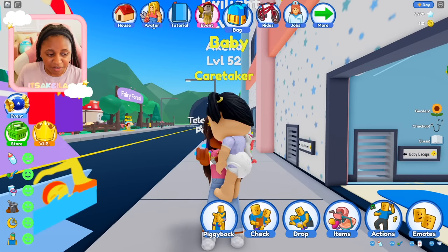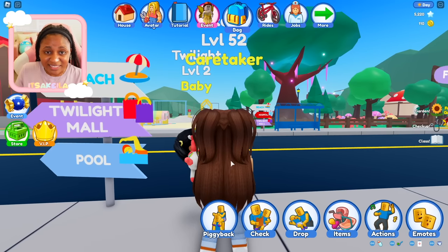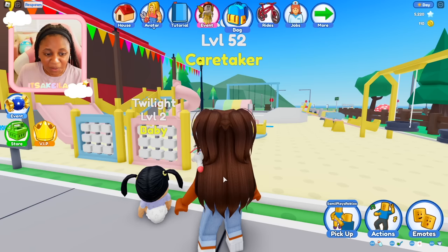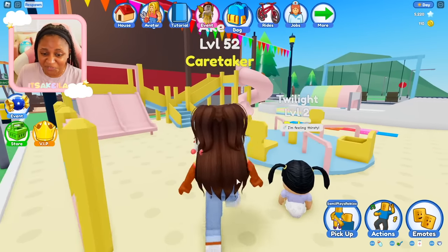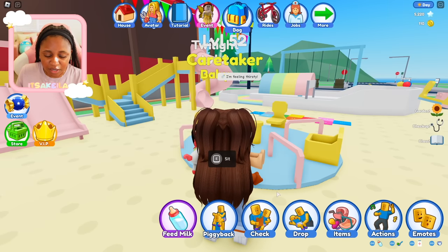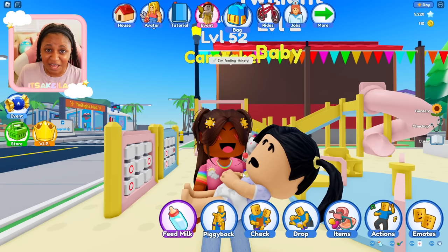All of her moods are really good right now, so that's perfect. Let's head over to the playground — that seems like a lot of fun. Okay Twilight, what do you want to do at the park? She's going over here. Oh, she's feeling thirsty! Wait, before you start playing, let's feed her some milk. Look at that face!